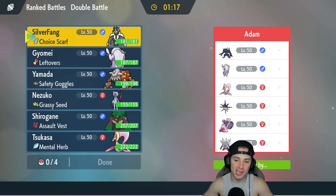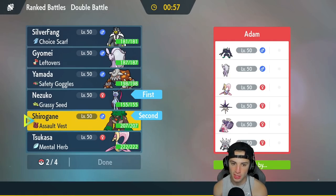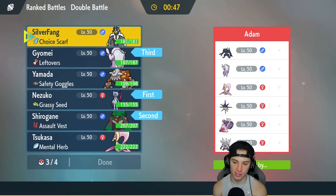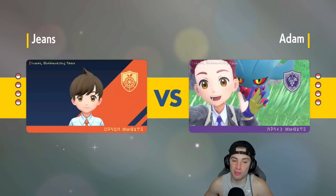Final match is here — we are one and one. We're going up against a Goodra team with Grimmsnarl alongside Ceruledge, Overqwil, Annihilape, and Tinkaton. Annihilape is always a problem. I like the Grassy Terrain combo with Sneasler and Rillaboom, so I'm going to lead them. They do have screens which is a bit annoying, but Shelter Goodra could be solid given its typing and their physical attackers. Urshifu's got to be the call — it's just so strong with so many viable moves.